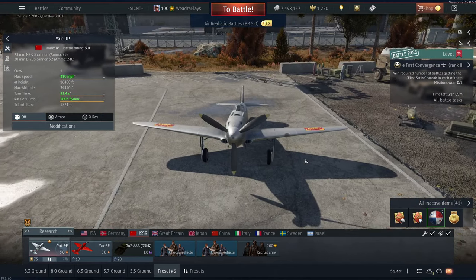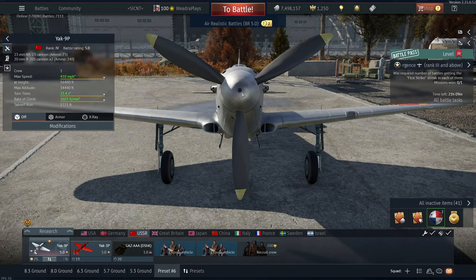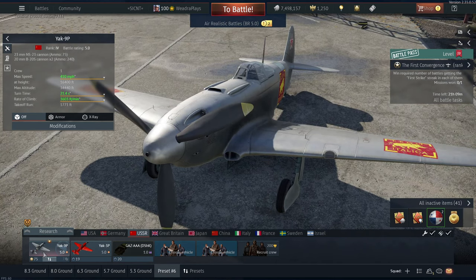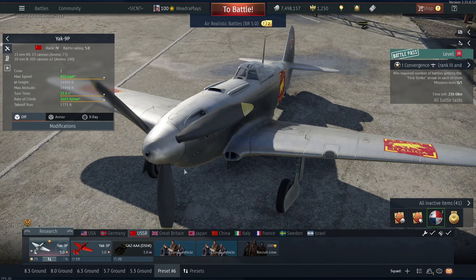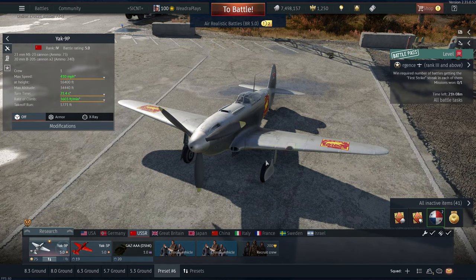It is also the first Yak in general, I think, that features a customizable weapon loadout. You start out with three 20mm cannons — one in the propeller hub, two in the cowling — and then you can switch out the 20mm cannon for the 23mm cannon, which I currently have equipped, or the 37mm cannon. It is not the same one as on the Yak 9T. This is an N37; that one is an NS-37 on the Yak 9T. The differences are slightly higher fire rate but slower muzzle velocity on the 37mm cannon. Still a very punchy cannon.